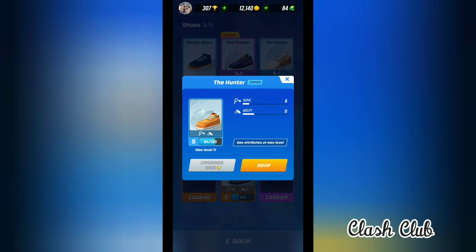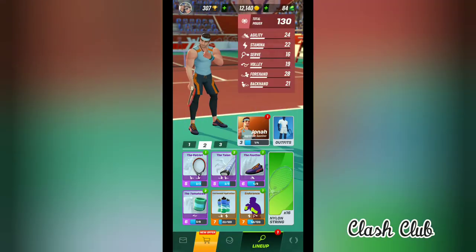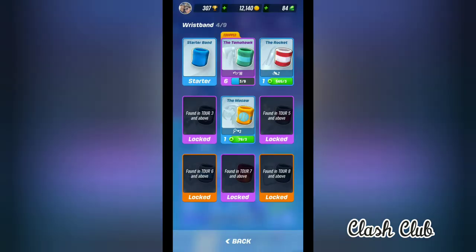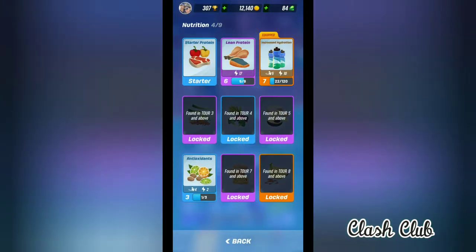For example, Serve 14, Serve 16 foot 11 in the Hunter. I am equipping myself with a Feather that has got more agility of 20. We also have wristbands — different types of wristbands. I have equipped one which has got a volley capacity of 16. The higher the number, the more accurate and more penetration it is going to bring in.